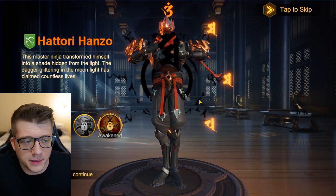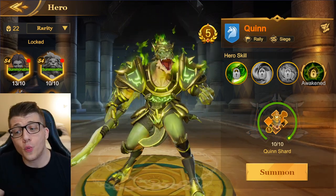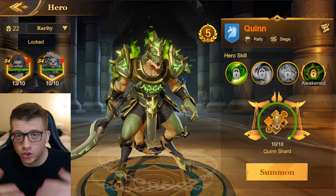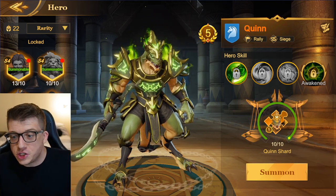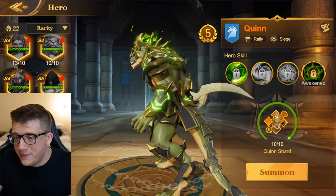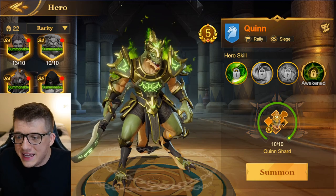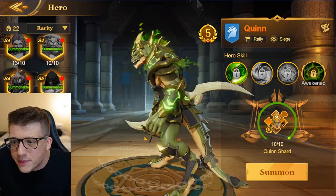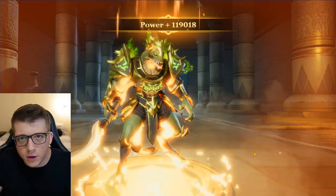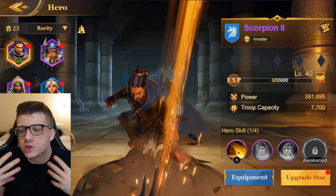I don't know what Quinn is — he's obviously some sort of reptilian demon lord or god from some religion — but he looks absolutely sick with green flames coming out of his back like the Burning Legion. Let's summon him. And this is Scorpion the Second, also known as King Scorpion, ruler or pharaoh of Upper Egypt. He's got dual wielding axes — absolutely sick.